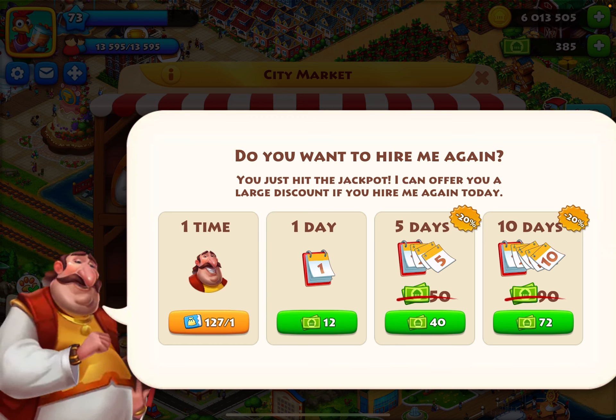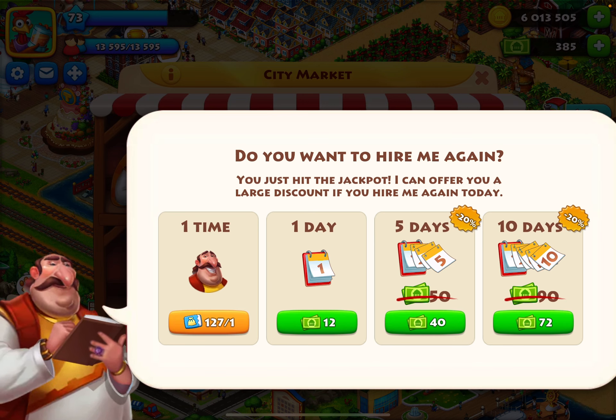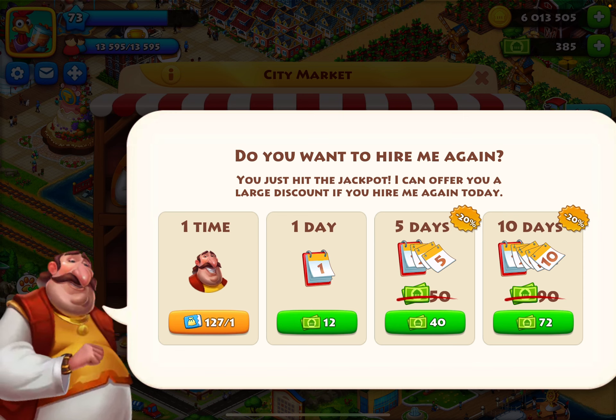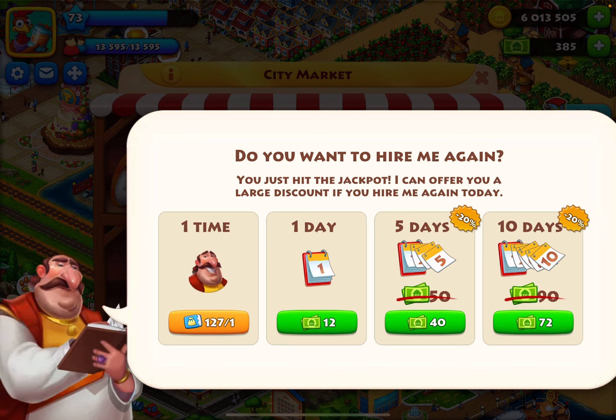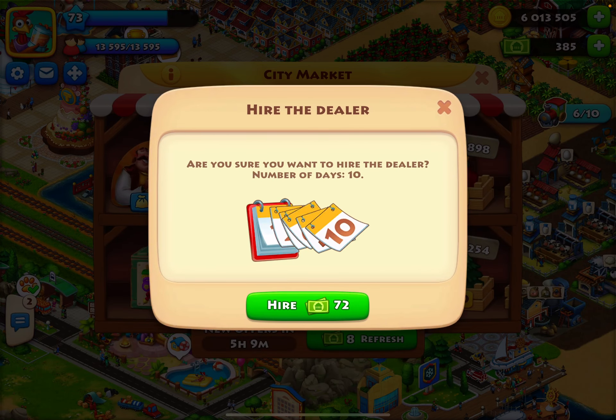For 10 days — that's the best deal right here. The one-day pass is okay if you really need it and you have the time. But five days is totally not worth it; just take the 10-day pass. So we're going to purchase the dealer for 72 T-cash for 10 days.